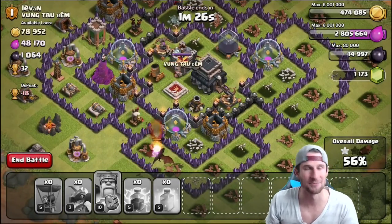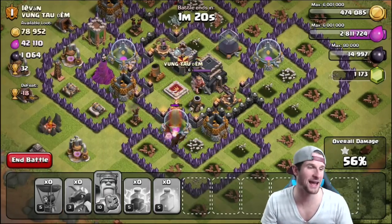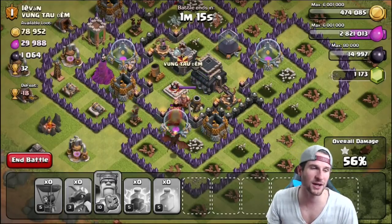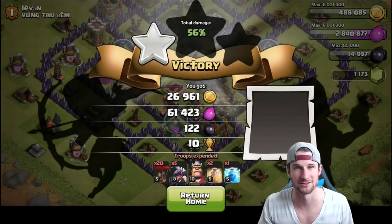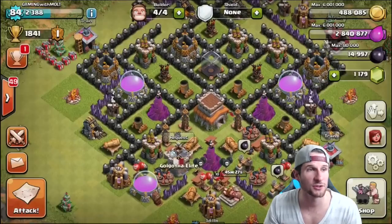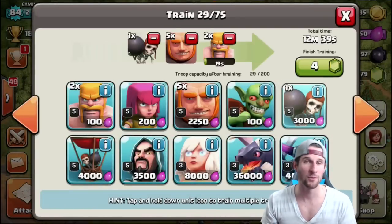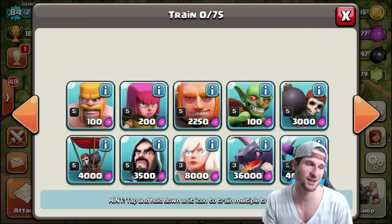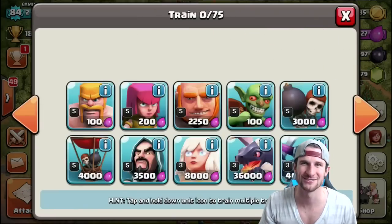We did get a little bit of Dark Elixir from the Drill, but not really too much — very disappointing. We ended up with 122 instead of over a thousand. The loot was miserable but we got 10 trophies. We are going to be streaming again today, grinding out the Town Hall 8, trying to get Gold and Dark Elixir. We're going to max out every single thing on this base — walls, everything — and I'm super excited about that. Streaming at 3 o'clock Eastern on twitch.tv/gamerwithmolt. Keep calm and clash on — see you guys later!